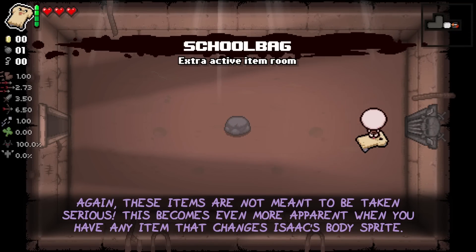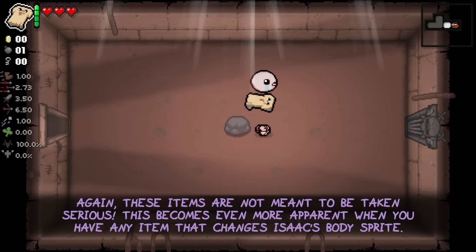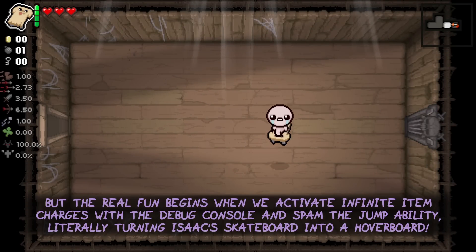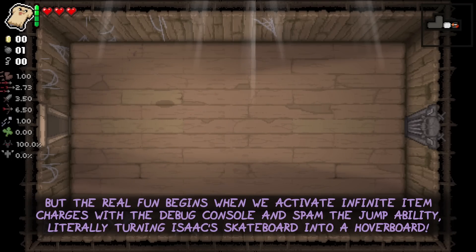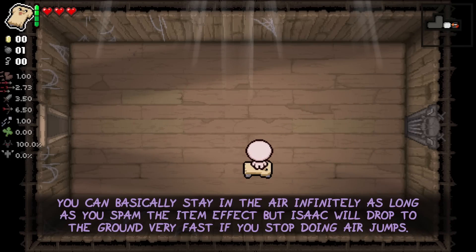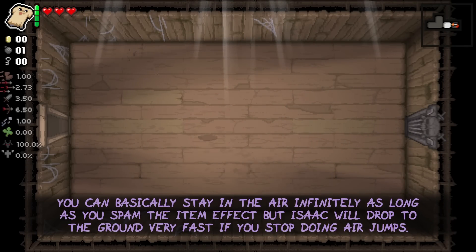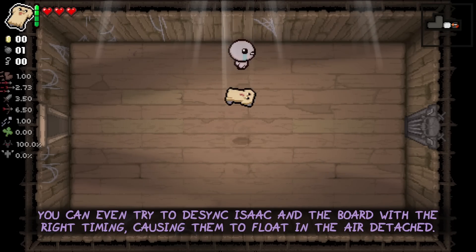These items are not meant to be taken seriously, which becomes even more apparent when you have any item that changes Isaac's body sprite. The real fun begins when we activate infinite item charges and spam the jump ability, literally turning Isaac's skateboard into a hoverboard. You can basically stay in the air infinitely as long as you spam the item effect, but Isaac will drop down very fast if you stop. You can even try to desync Isaac and the board with the right timing, causing them to float in the air detached from each other.